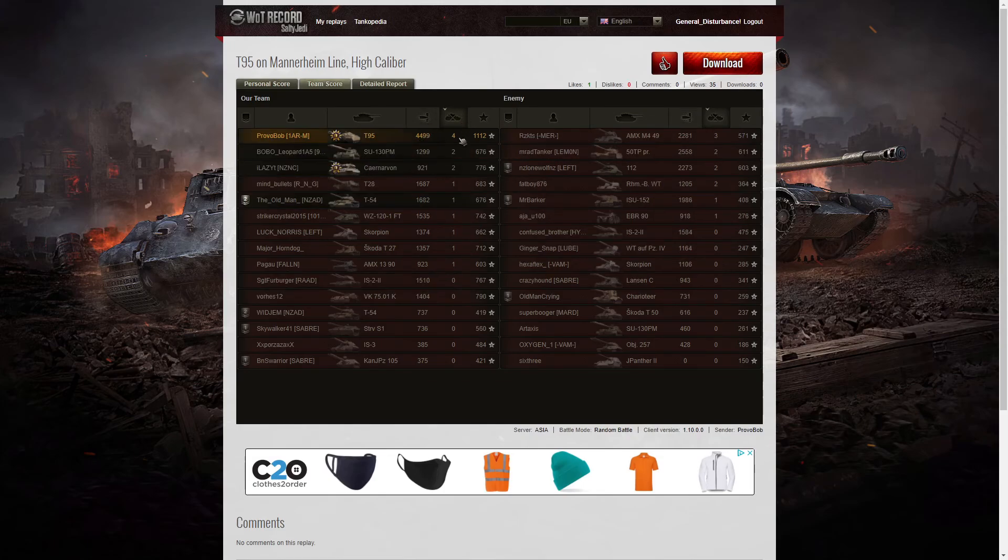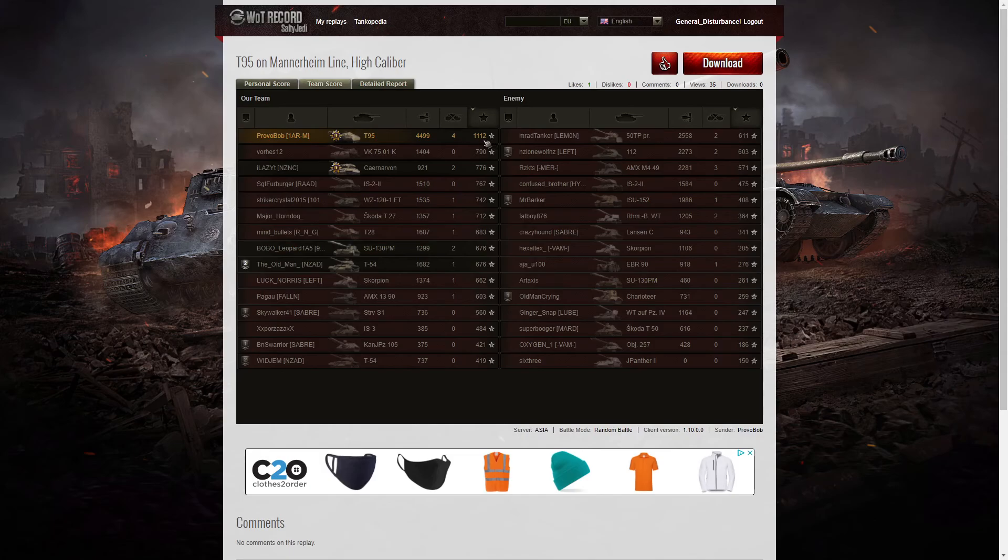When it came to kills, it was Provo Bob with four, three kills to the AMX-M449, two kills to the SU-130PM, the Carnarvon who managed to get a Spartan, and two kills also to the 50TP, the 112, and the Borsig on the enemy team. For base XP, it's Provo Bob again at the top in all three columns — 1,112 and he was the only player to get over a thousand base XP. 790 to the VK 7501K and 776 to the Carnarvon.